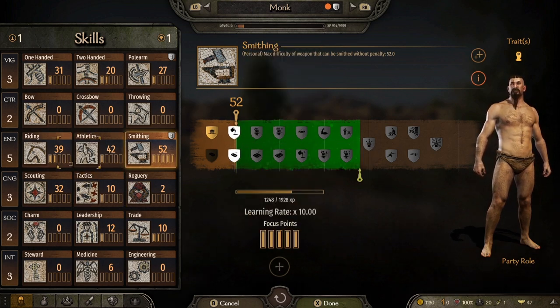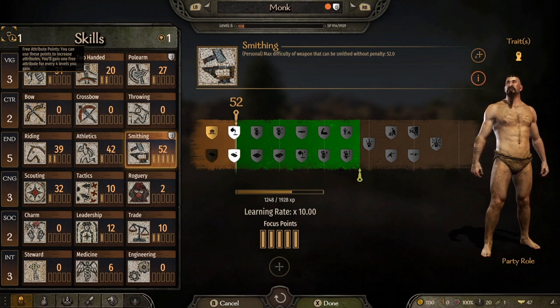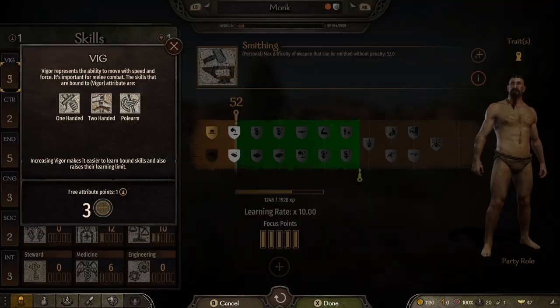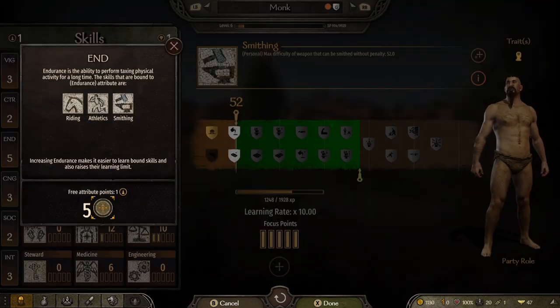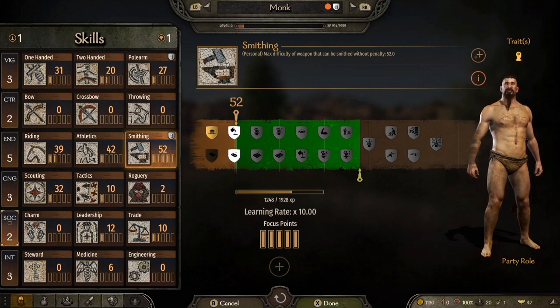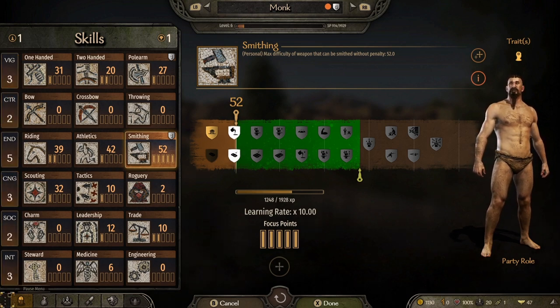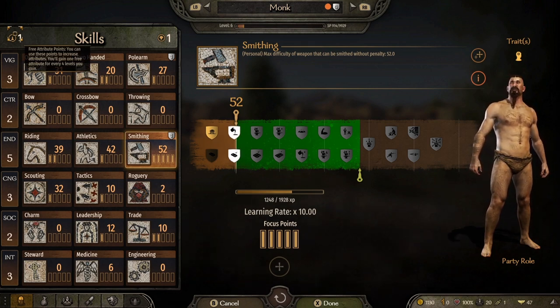You can get up to level 300 in almost every single skill — one-handed weaponry, throwing, smithing, all of it. You'll need at least five focus points to do that, but just having focus points doesn't mean you'll level up if you don't have the bandwidth. For that, you need attribute points. There are six attributes to pick from: Vigor, Control, Endurance, Cunning, Social, and Intelligence — all equally important depending on your playstyle.